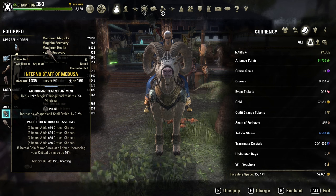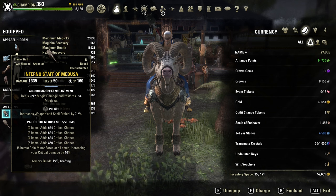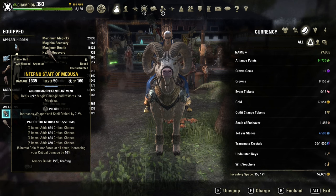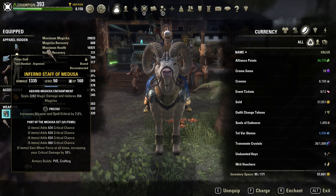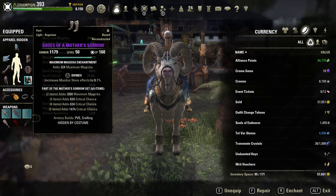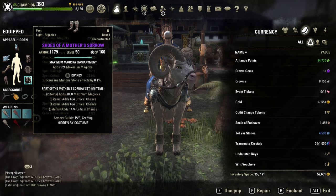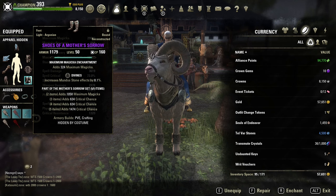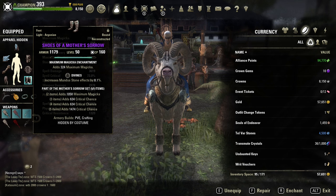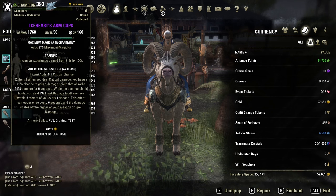Medusa set provides awesome critical chance and also gives Minor Force, increasing critical damage by 10 percent — great especially for solo. The Mother Sorrow set unfortunately does not have a special five-item bonus effect, but it does offer a really good critical chance improvement with all five items, making it a perfect and relatively easy-to-farm set.